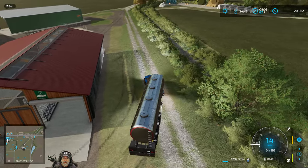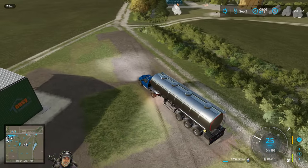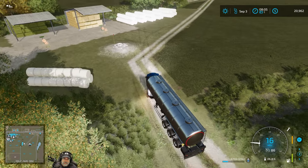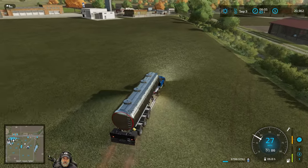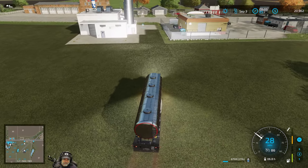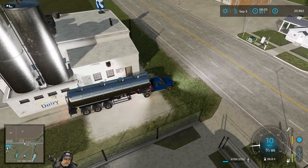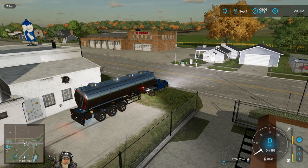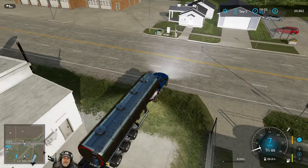I do have the Follow Me mod installed, and I used it just to have a worker follow me off the field to try it out. The thing is you can't really effectively use it if you're going to do round silage bales, because the baler has to stop to eject the bale. There is one possible thing we could try - I could get the fast baler mod, install it, and lease it so we're not putting out a bunch of money for something that might not work.